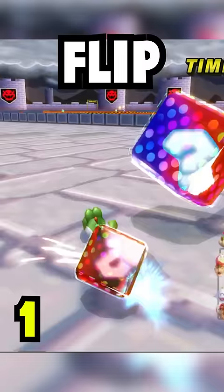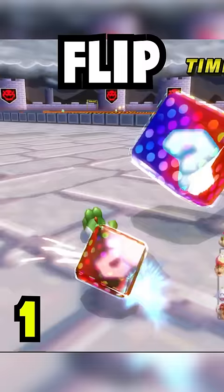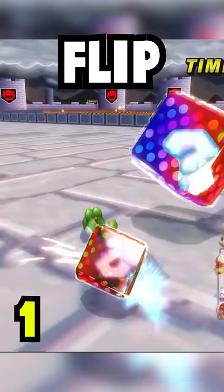Number 1: the flip trick snipe — right in the middle of your trick animation, fling your item forwards. It'll shoot back rapidly fast, surprising your opponent, and it is almost impossible to react to.